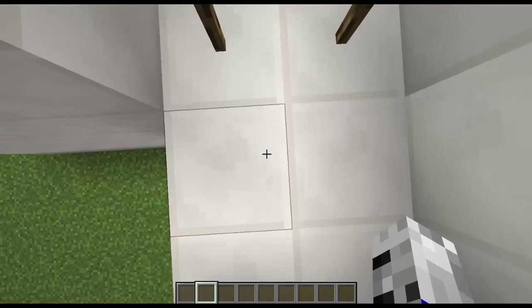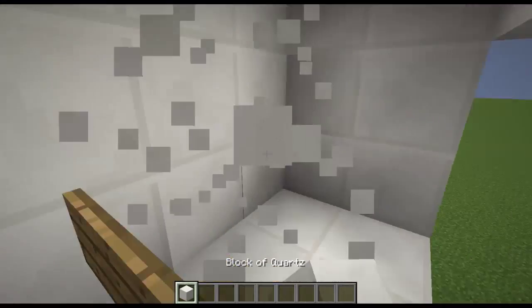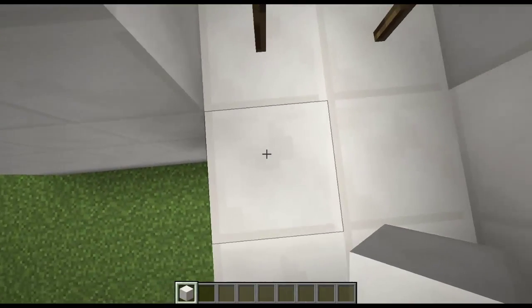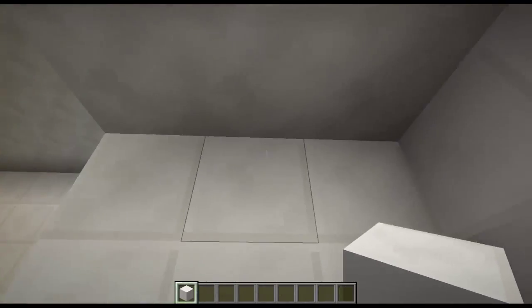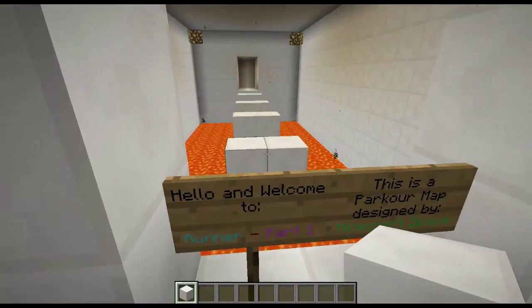If I stand on it, that has set my spawn point to here. If you don't make the spawn point one up, then it'll say 'home bed missing' or something similar. And if your building is not tall enough, it'll also give the same error message.